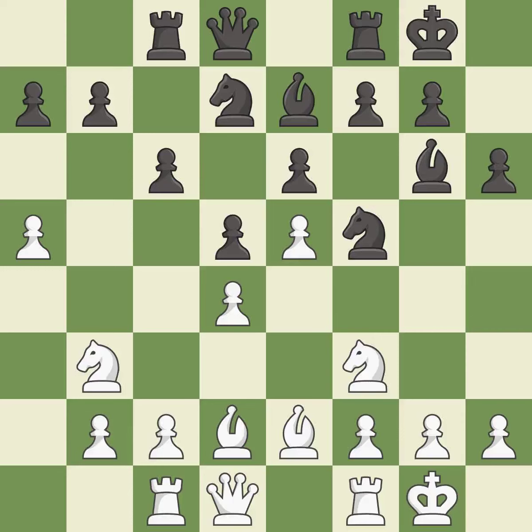Castling to the same side of the board as the opponent avoids some of the attacking associated with opposite side castling. It is best. This ignores an opportunity to kick a knight — it is an inaccuracy. The game was close to balanced, but now black is worse.